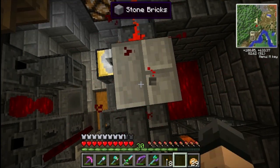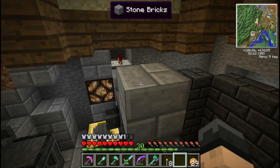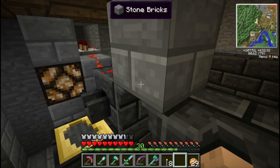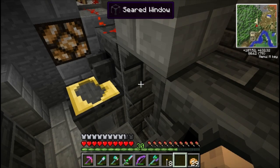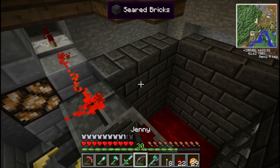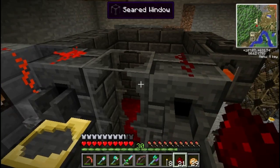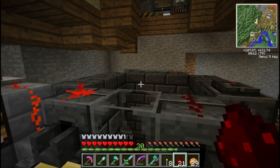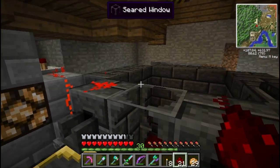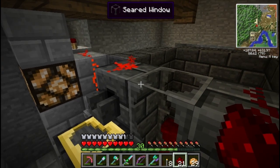I haven't gotten this fixed 100% yet — I need some sort of switch here. The issue is redstone won't lay on the seared windows themselves, so I had to put a block there. I think I'll replace that — maybe a sticky piston with a redstone block going up and down, or something over the top of the tank that pushes in and out to pass the signal through. But anyway, let's cover what we've got done here.